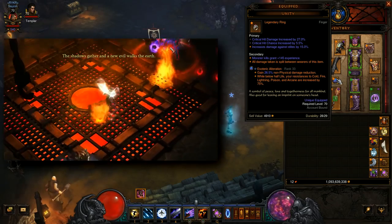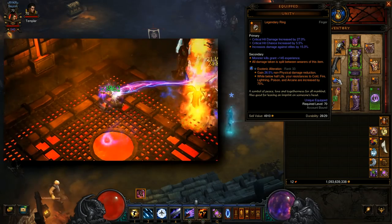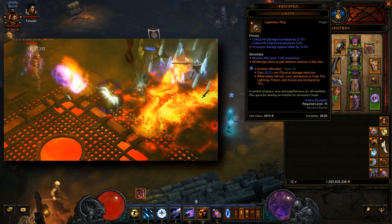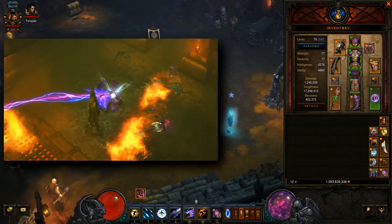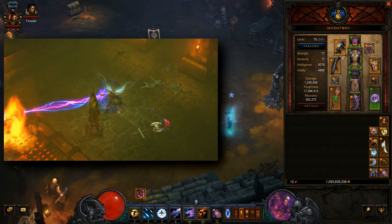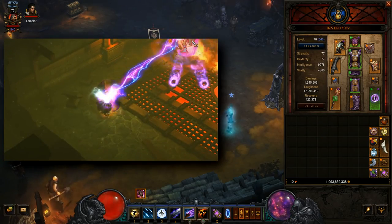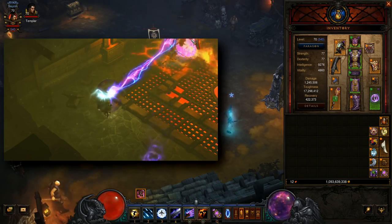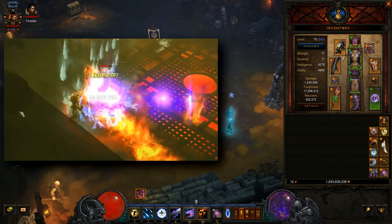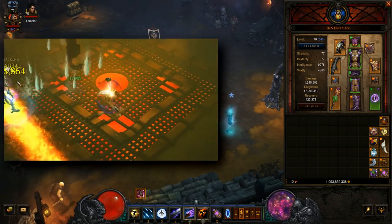Lastly, the rings. For maximum solo survivability, you want a Unity — one for yourself, one for your companion — and you equip the companion with a token that makes him invulnerable. That effectively doubles your toughness. Apart from that, the ring that all the top players are using is the Halo of Arlyse. That makes your Ice Armor reduce damage from melee attacks by 50-60%, and automatically casts Frost Nova whenever you take 10% of your life in damage. This gives you a tremendous boost to survivability and crowd control, and it's this ring that really allows you to blitz in and play this build as aggressively and fast as possible.